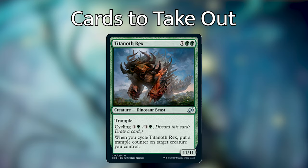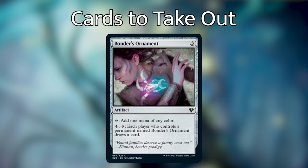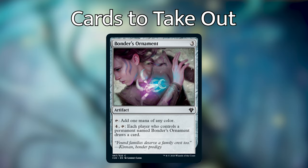I also took out Titaneth Rex, which is just a big 11/11 that you can cycle to give a trample counter on a target creature, but there are better things to put in. I'm also sad to say I took out Ajani Unyielding. He costs six mana for a four-loyalty planeswalker — not a great rate — and his plus two doesn't put cards into our graveyard. If it did, I'd consider keeping him. And lastly, I took out Bontu's Ornament, a three-mana artifact. You tap it to add one mana of any color, and for four you can tap it so each player who controls a permanent named Bontu's Ornament draws a card. It seems like a card included just for flavor when playing against another C20 deck. Not a great artifact, so I'm taking it out.